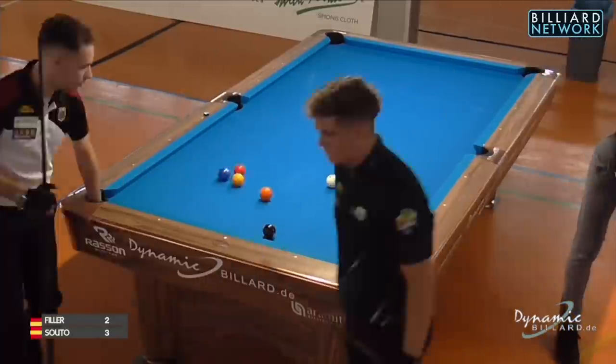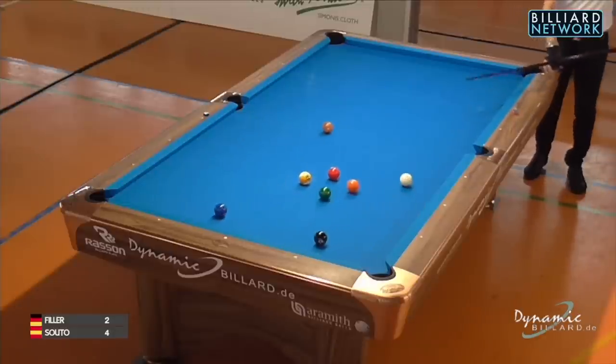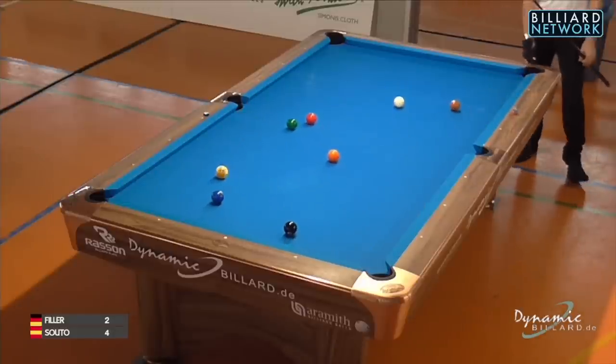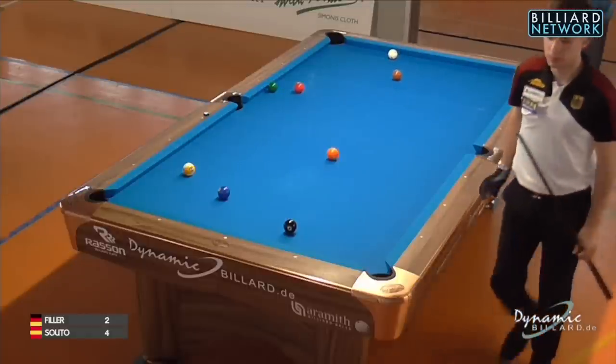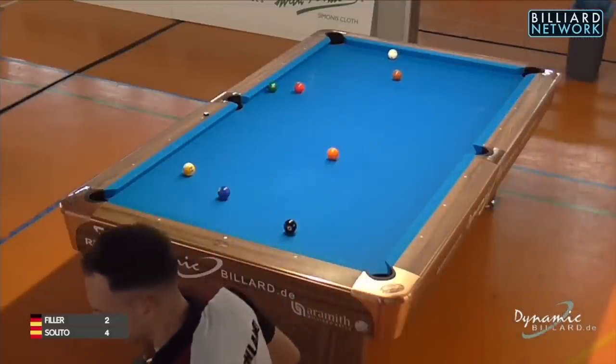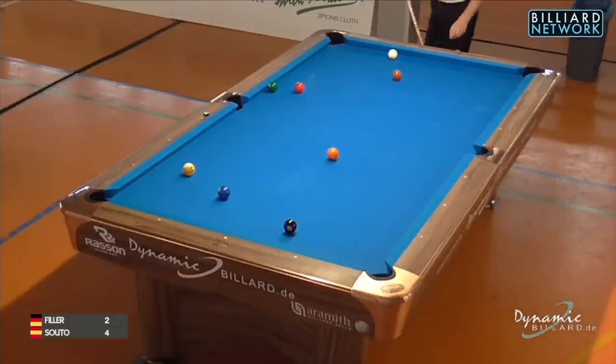Game number 7 — Joshua to break from the opposite side that Jonas is breaking from. Looking for the 8 in the corner, but it got kicked away — did make the 1 though. The 1-ball is one of the only predictable balls; if you don't make it into the side from Joshua's breaking side, it will travel to the top right corner of the table. The blue 2 is scattered randomly — impossible to predict where that's going to end up.